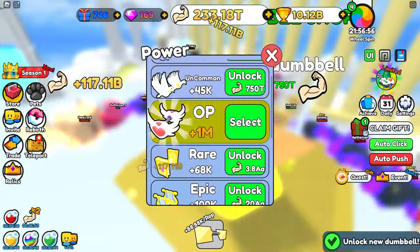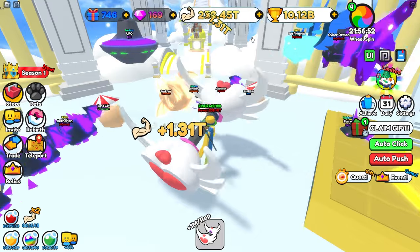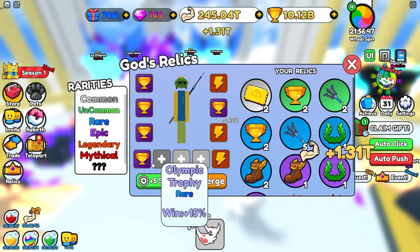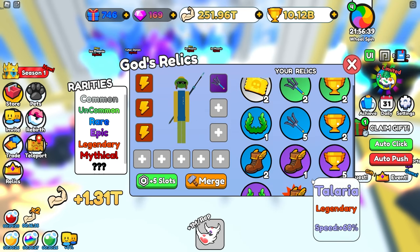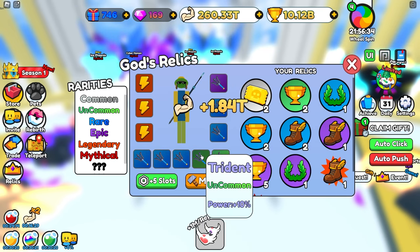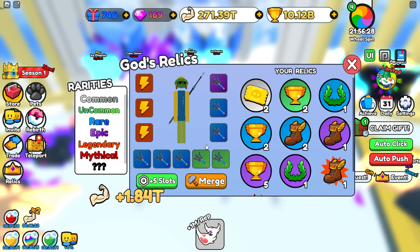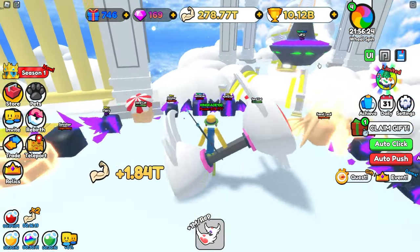Let's go ahead and buy this one for 1,500 Robux. Now we also have to equip it. We're now getting 1.31 trillion per click, which is insane. Actually we don't even have our good relics equipped. Let's unequip all of these win relics and equip our best ones — the thunderbolts, trident, some more tridents. These tridents increase how much power we get as well. They're not as good as the lightning bolts, but they're still pretty good. We're now getting 1.84 trillion per click, which is absolutely insane.